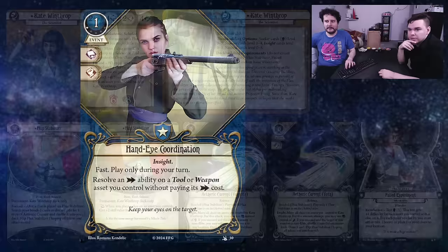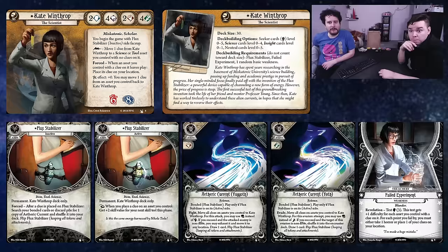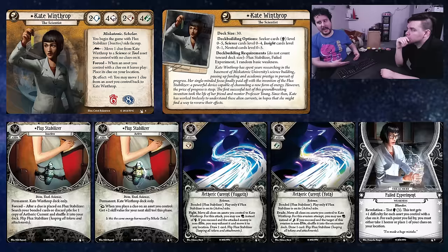Do you want to see the seeker investigator? We got Kate Winthrop. She's got two, four, two, four for her stats. You begin the game with the flux stabilizer on its inactive side face up. On the inactive flux stabilizer, there's a permanent forced ability: after a clue is placed on flux stabilizer, search your bonded cards and discard pile for one copy of an aetheric current and shuffle it into your deck, then flip the flux stabilizer. When it's flipped to active, when you place a clue on an asset you control, get plus two skill value for your next skill test this phase.